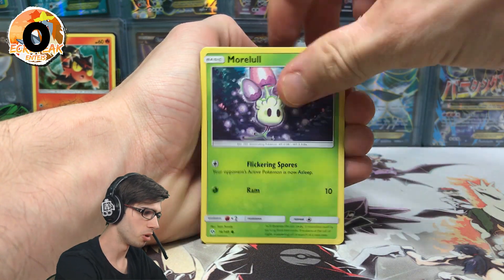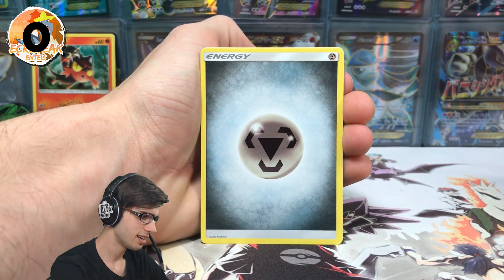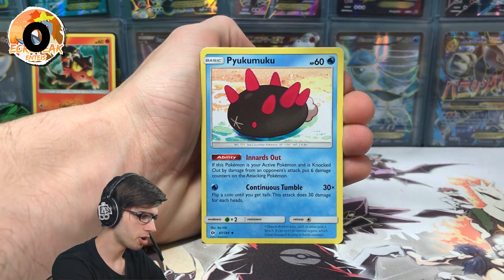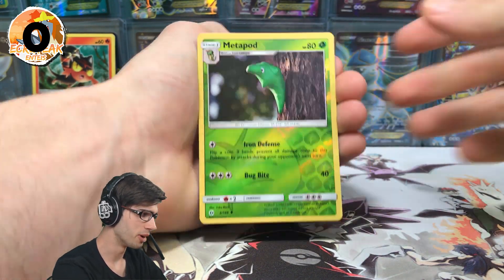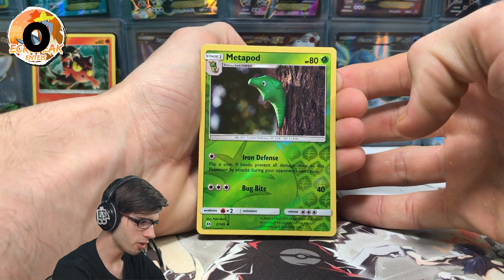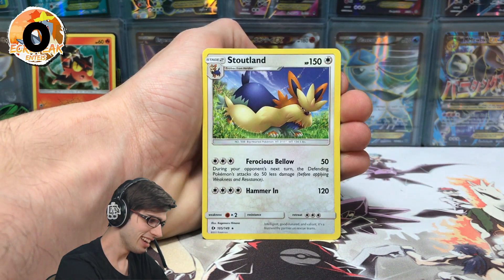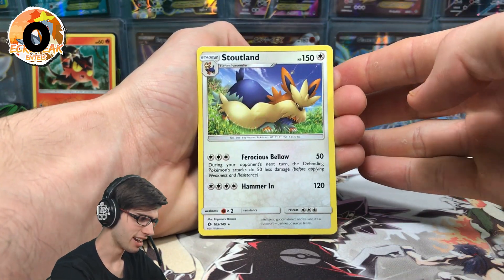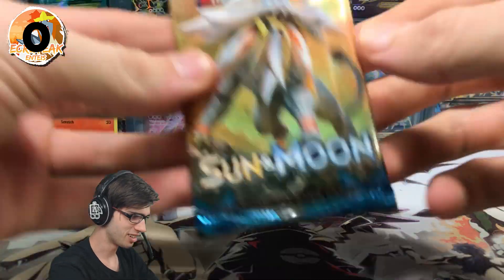We've got a Formantis, Malamar, Skarmory, Poliwag, Sandygast, Metal Energy, Pyukumuku, Crabrawler, and Dartrix — oh no, no Araquanid. So we got a Metapod Reverse Holo, which is not a rare, and just a Stoutland regular rare. That's a dud pack — zero points. Rocking the zero pointer today.